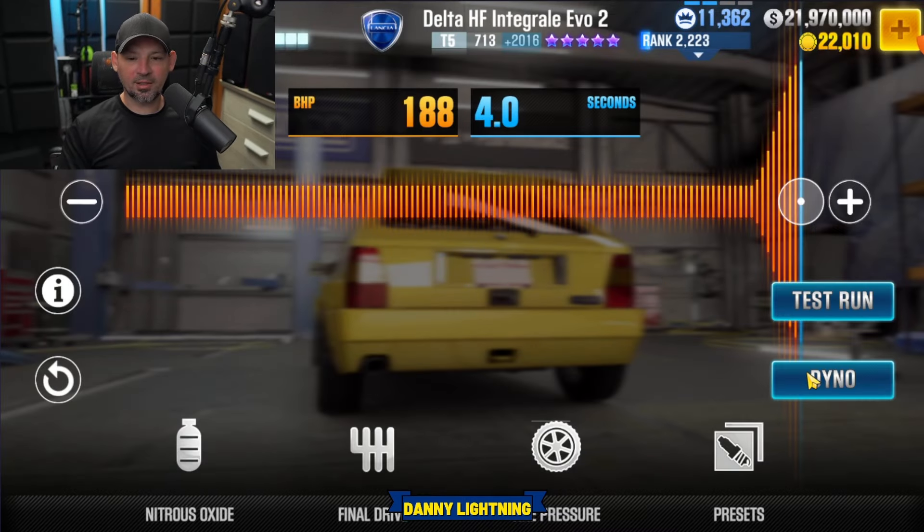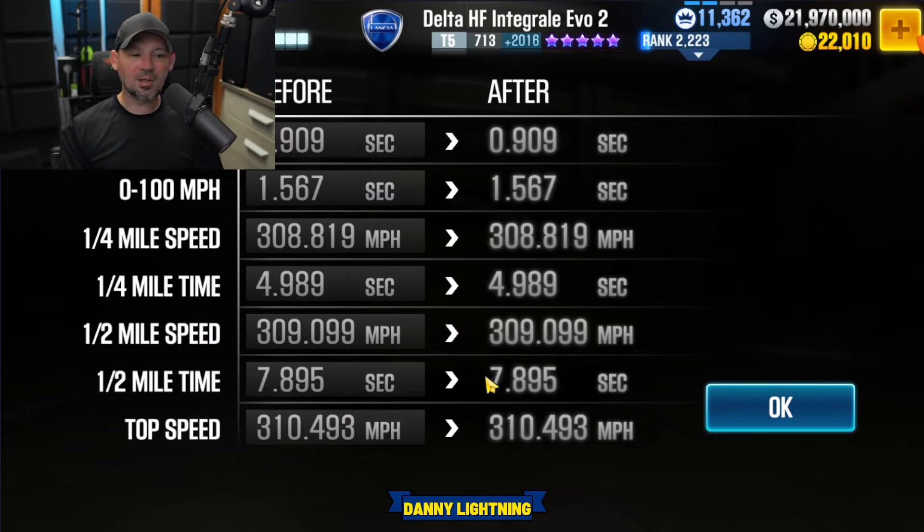Hopefully the looks are as good as the dyno time. It's going to be about a 7.8 to 7.9 car unless it beats the dyno time. It is a tier five car with purple stars, so it's going to be either a 90s rewind or a flash event. You're going to have to win it or buy it with real money. It does zero-to-60 in 0.9 and zero-to-100 in 1.5, doing 310 miles per hour. It's got good speed and acceleration, but the time it crosses the finish line is a little bit slow.